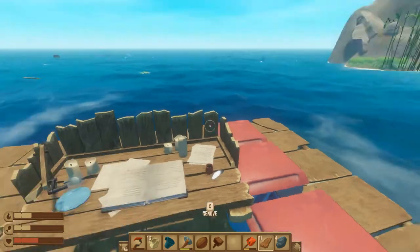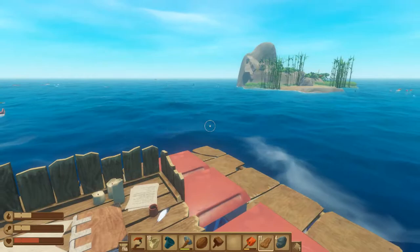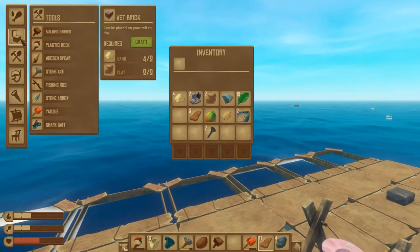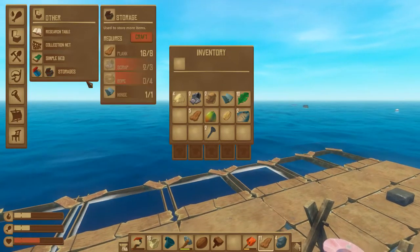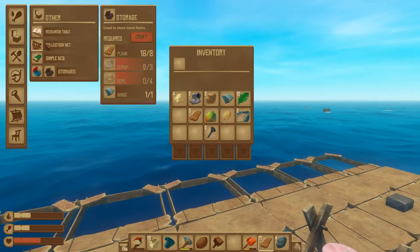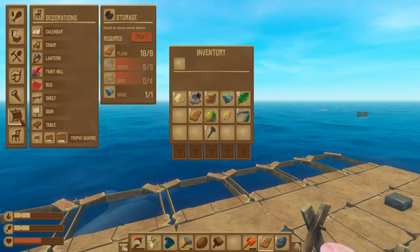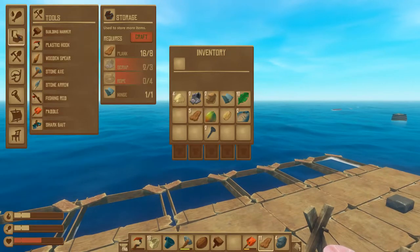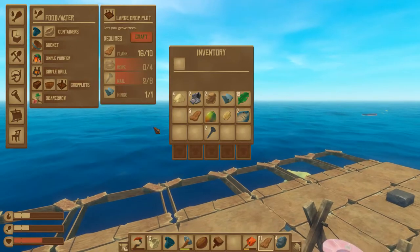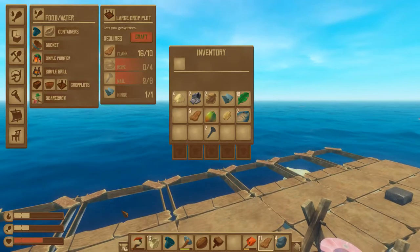Let's see what the farm plot actually costs and which way we're heading. There it is — four rope, eight planks. That's expensive, well, not really but at this part of the game it is. Oh, there it is — the paint mill: four rope, six nails, one hinge. And I know the hinges come from the metal plates.